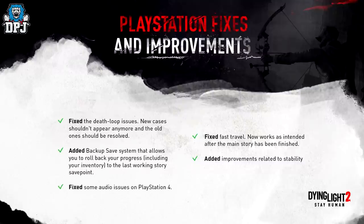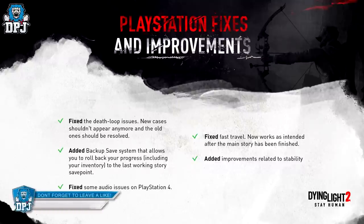Additional fixes include some audio issues on PlayStation 4, fast travel now working as intended after the main story has been finished, and improvements related to stability. That's what's in the PlayStation patch — you should have it already by now. As for Xbox, they say it's coming very soon and will no doubt have the same fixes for death loop issues and the backup save system, possibly with one or two additional improvements.